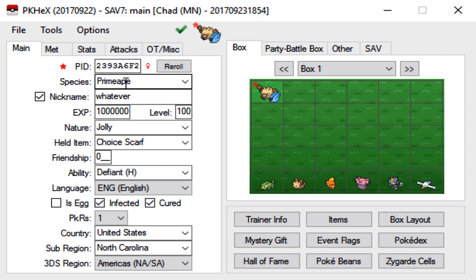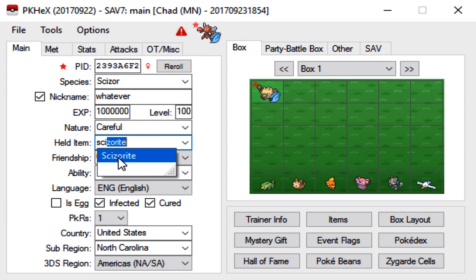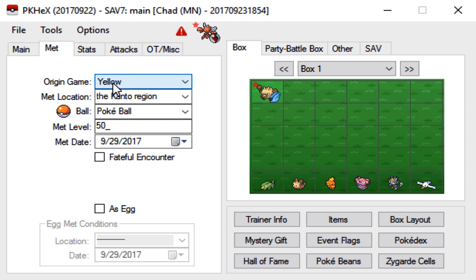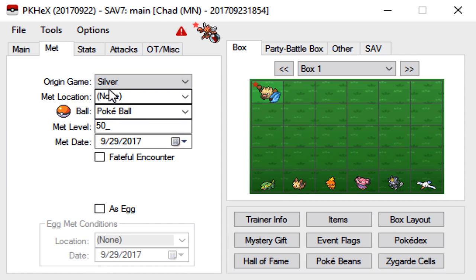The Gen 2 mons are literally the same process, so we're going to go with a Scizor. You can nickname it whatever you want, level it to whatever you want. We'll go with a Careful nature this time, give it the Scizorite, and max friendship — although that doesn't matter. Again, make sure the ability is the hidden ability; for Scizor it's Light Metal, though it obviously changes once it Mega Evolves. Go to Met — now instead of Yellow version, because Scizor is not a Gen 1 mon, we'll go with Silver version. You'll see the Met location becomes None, so make sure you change that to the Johto region. Be careful with the Pokeball, leave the Met level at 50, and leave the Met date alone. Both buttons — Fateful Encounter and As Egg — you don't have to press again.